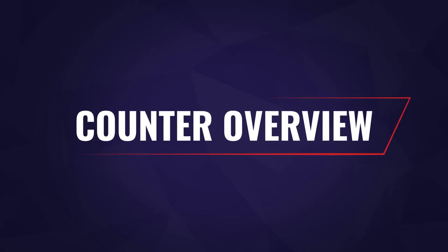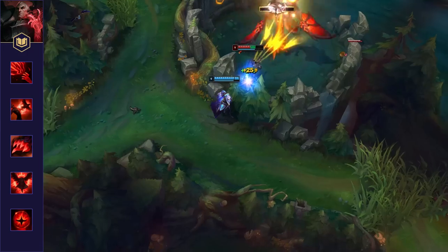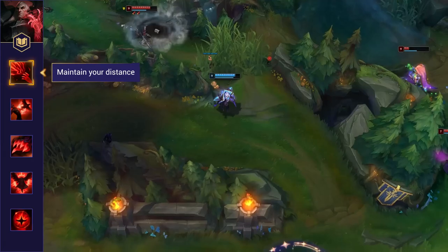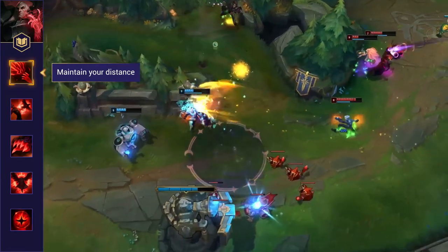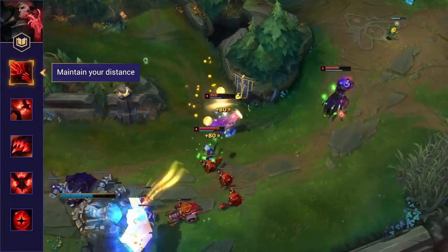We're going to dive into specifically how to counter Swain, but first here's an overview of the major tips we'll be breaking down further in this video. First off, maintain your distance. Swain's kit is very effective at dealing with close range threats — from his shotgun-like Q to his ult drain on targets in range. If you have the ability to hit him from beyond that range, do not move closer unless you're doing so to guarantee the kill.